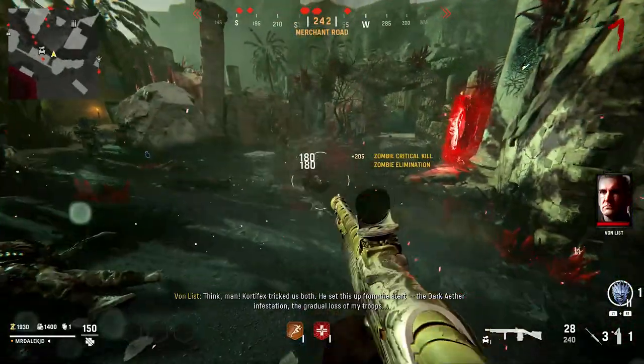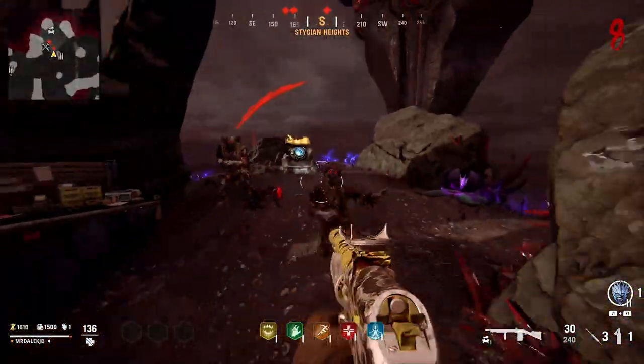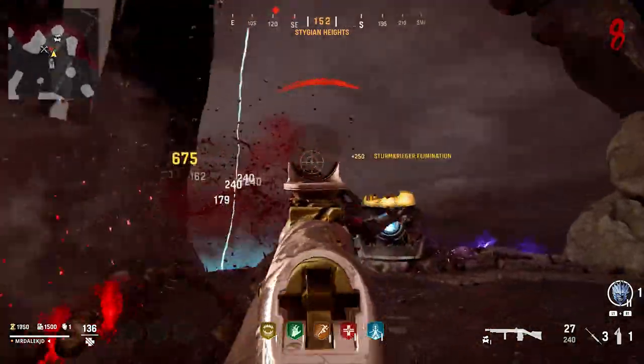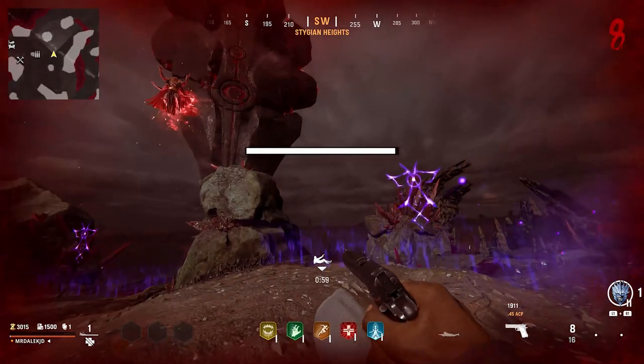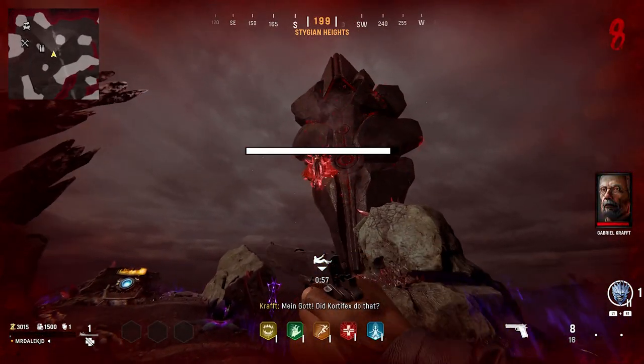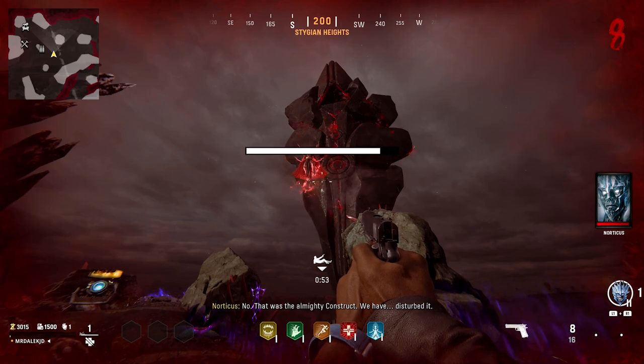Before going up to the portal and teleporting to the Dark Ether, I do recommend Pack-A-Punching your starting weapon — it will make this next section a little bit easier, as Cortifex will spawn in a ton of zombies including Storm Kriegers, which is why the Pack-A-Punched weapon is going to really help you out. Once you've taken on the zombies, Cortifex and the Construct are actually going to down you. But don't worry, this is part of the Easter Egg — you won't lose your self-revives or perk progress.